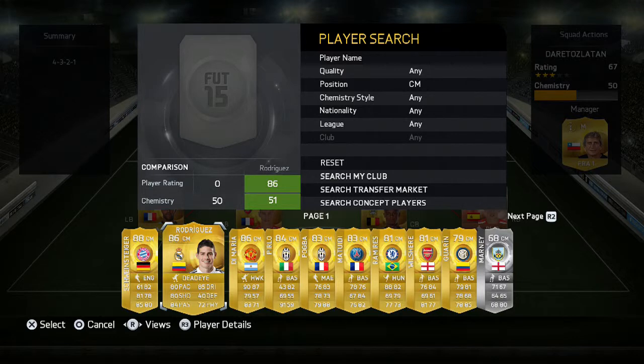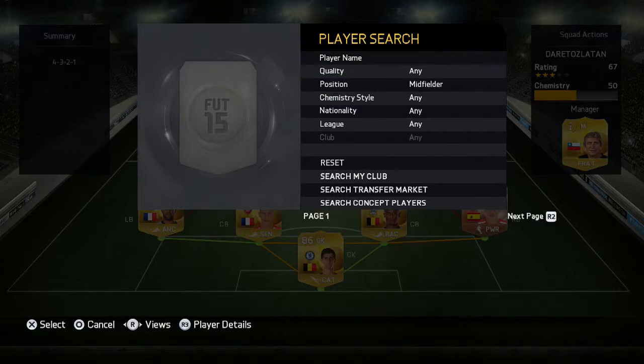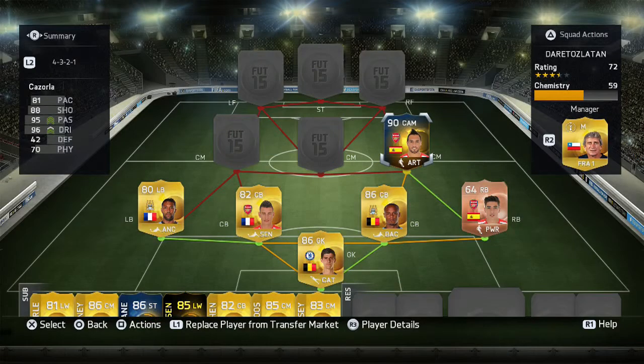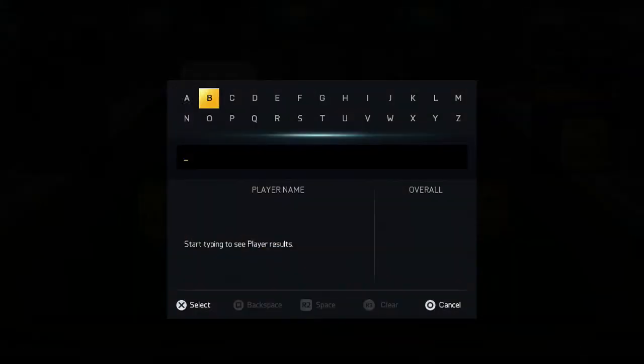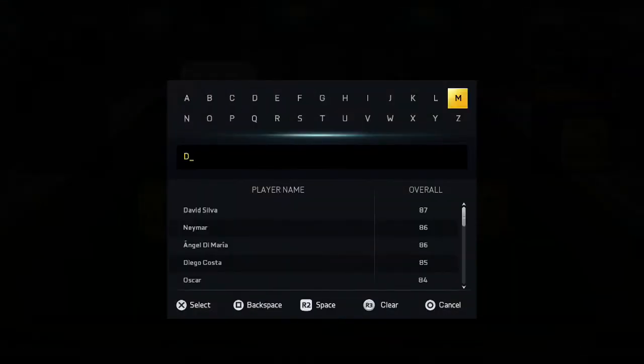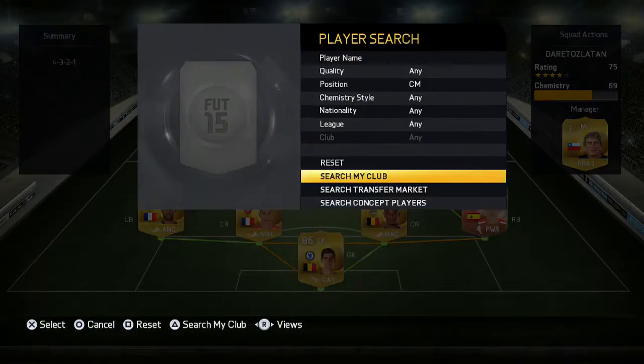Moving on to our midfield, our right centre-mid is Team of the Season Cazorla. He costs around 120 to 130k on PlayStation, or around 80k on Xbox — about half the price. Yeah, moving on.